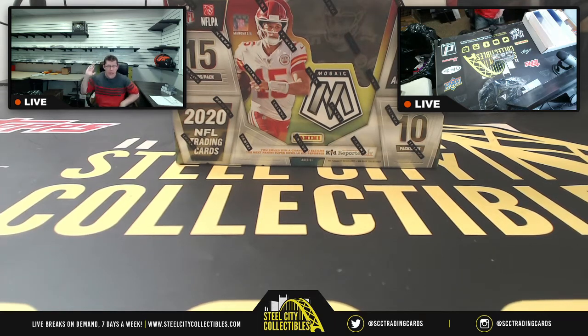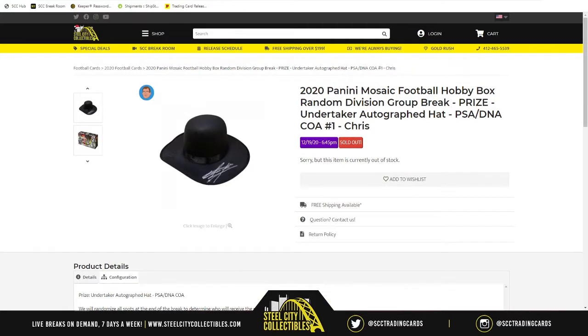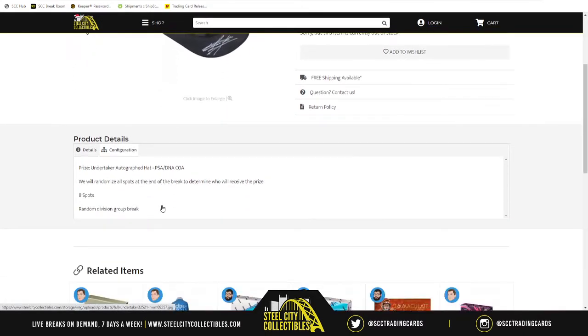The group break of the evening is 2020 Panini NFL Football Mosaic, but there is a twist — as a prize on this break we have WWE's Undertaker with his signature on his autographed hat. This is a 2020 Panini Mosaic Football hobby box random division style group break with the prize of the Undertaker autographed hat that is PSA DNA certified.